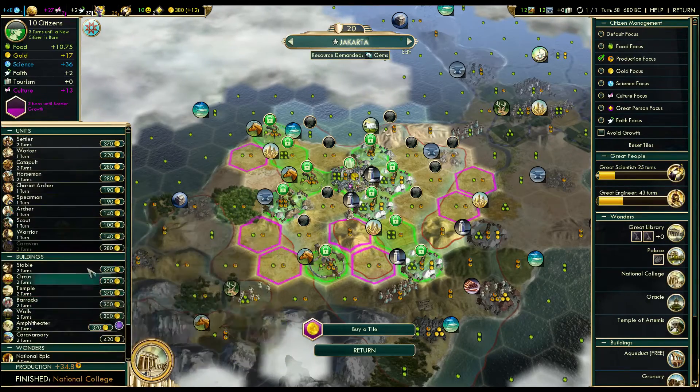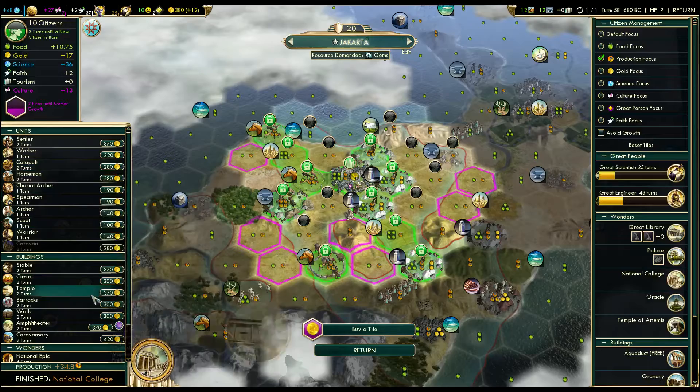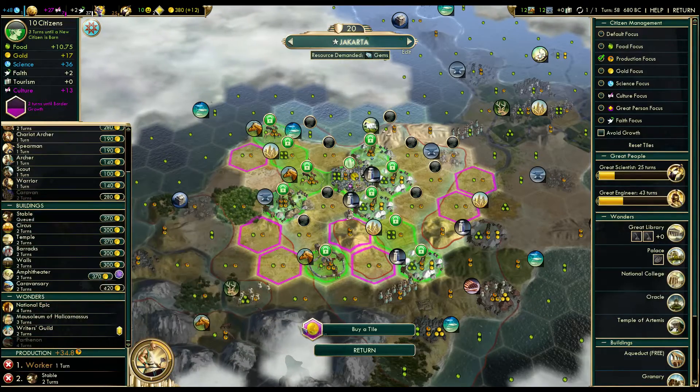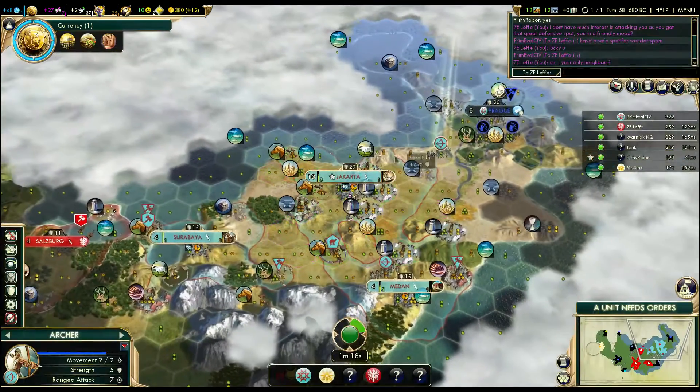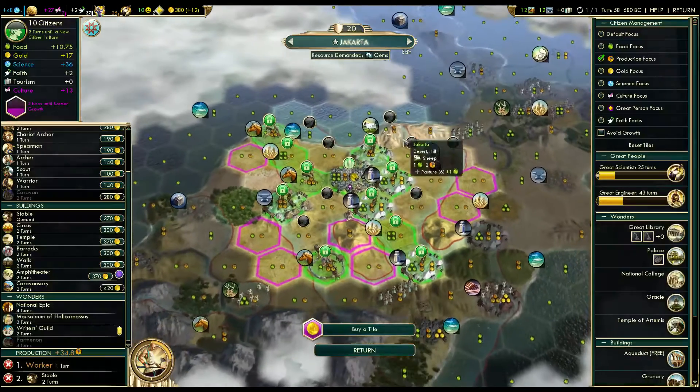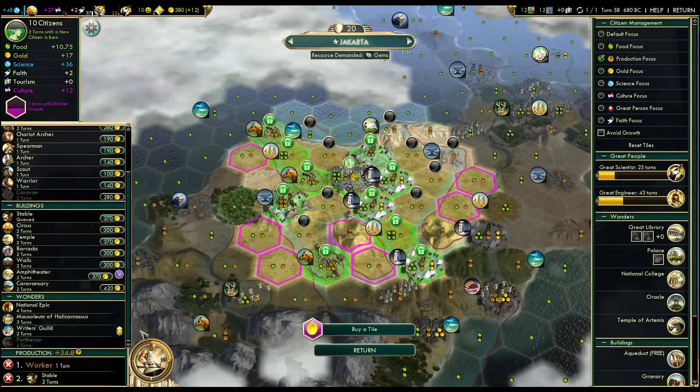Alright, so we finished the National College — let's pop out a quick worker. A stable would also be good. We do have three or four pastures once we improve those sheep. So we'll go worker, work on a sheep, and then get the stable online.